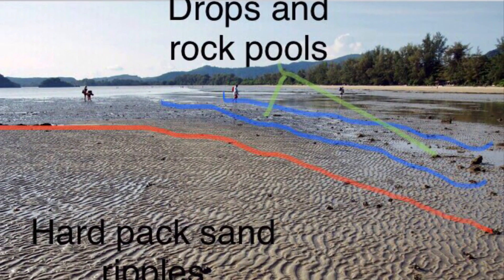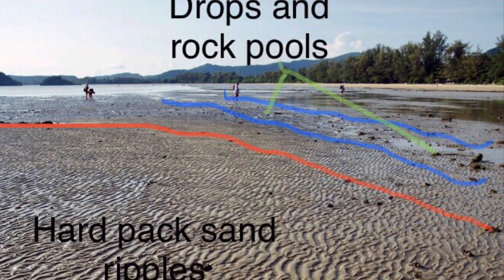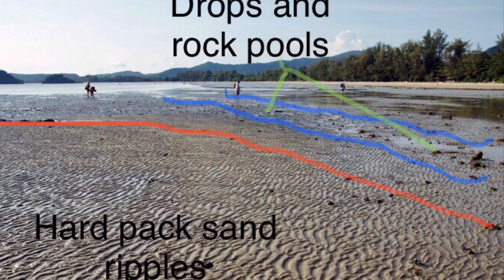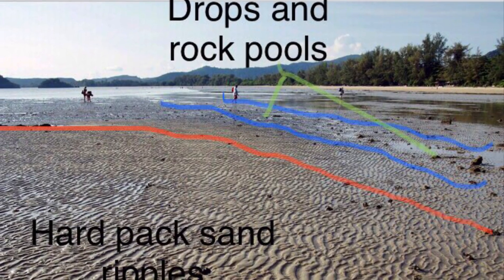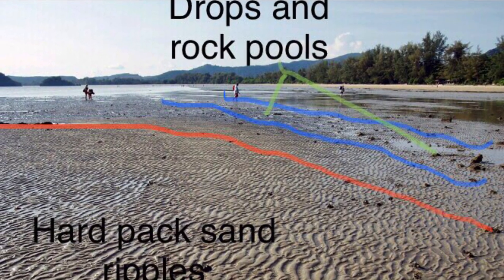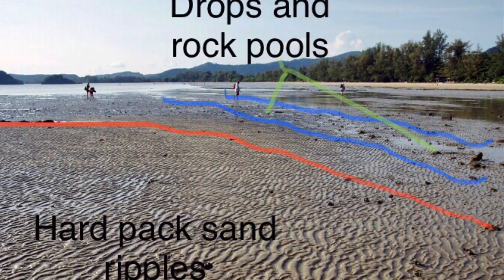In image one, you can see hard pack ripples at low tide. These act the same as ripples in a sluice box, trapping the gold. Next to this, you can see the drops or low spots in tidal pools. Always hunt these spots. I've found gold and silver rings in ripples, drops and tidal pools along with modern clad and other valuables. So find these areas and hunt them.